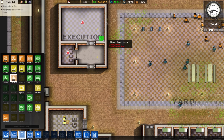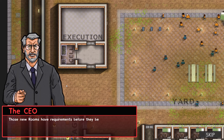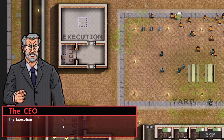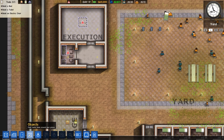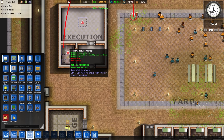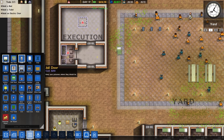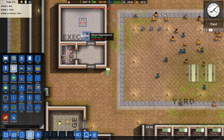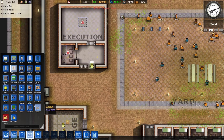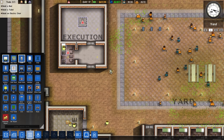I didn't know you had to click and drag to designate the room like that. These new rooms have requirements before they can be functional. The execution room needs an electric chair. So we got the bed and toilet in the cell — now we need an electric chair. Those toilet and beds were actually in the right places, I was just kind of slow.